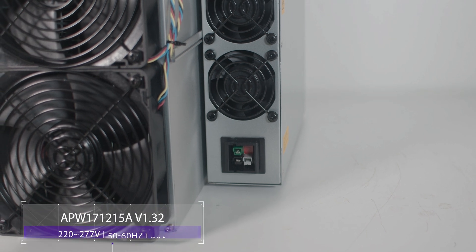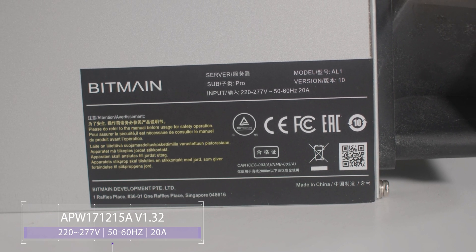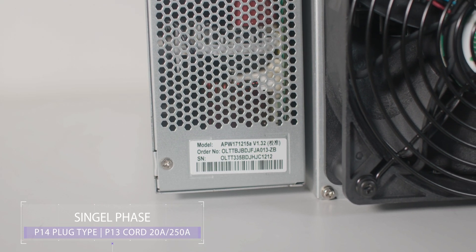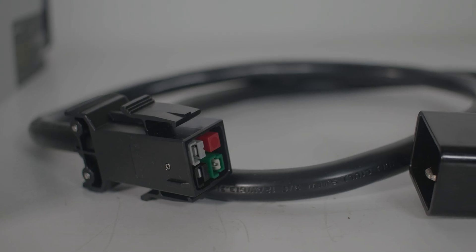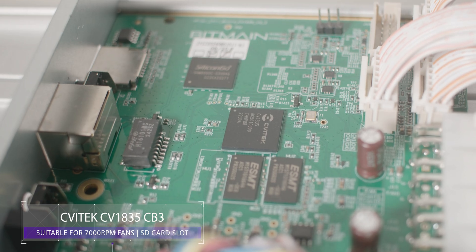The AL1 Pro power supply is similar to the L9, KS5, and others. It is equipped with five high-voltage 500-volt capacitors. This PSU is designed to operate within a voltage range of 220 to 277 volts, showcasing its versatility. It uses a P14 plug type and comes with its Antminer wire.